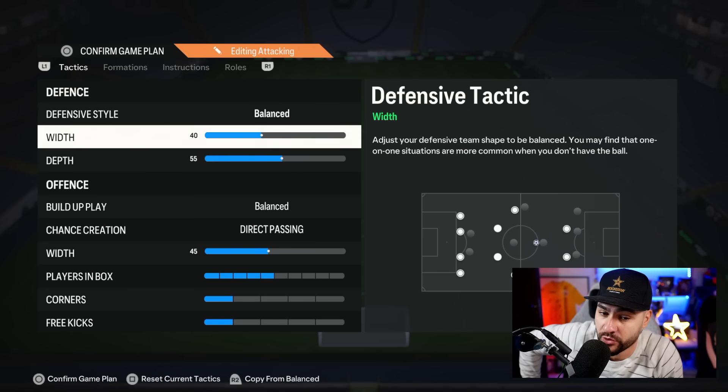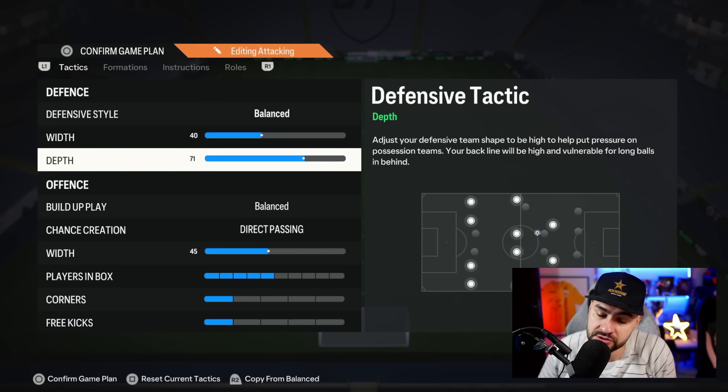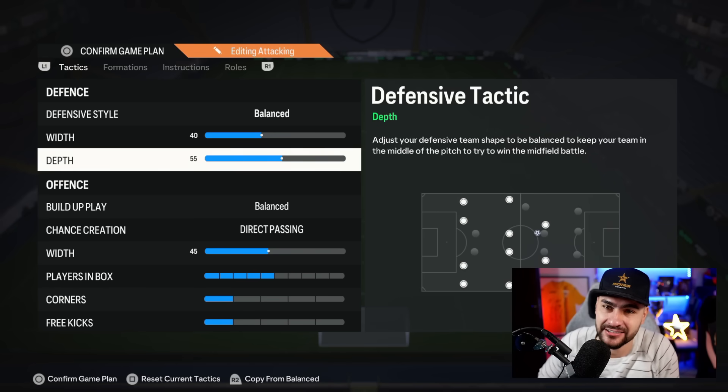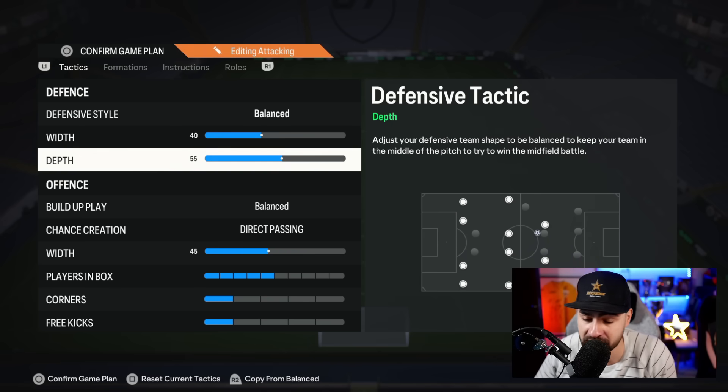Defensive style: balanced with 40 depth. I use 55 — I don't like 71. I use 71 when the opponent has one or two goals and I want to come back in the game, but I feel it's unreliable. I cannot rely on 71 because, as OP as it is and as much as it helps casual players, you're bound to have a mistake from your center back or left back from time to time. That's why I don't use it.